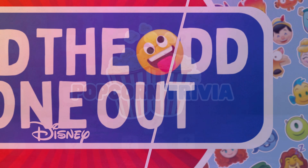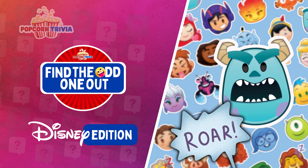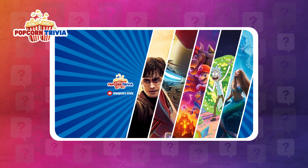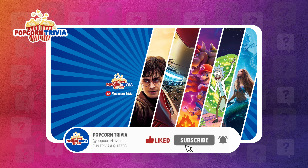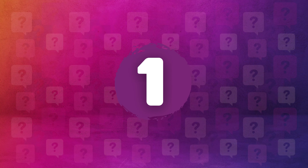Welcome to Popcorn Trivia. Today's game is Find the Wrong Emoji, Disney Edition. There are 30 challenges and a final bonus challenge. Don't forget to like and subscribe to the channel, and also activate the bell for more super fun new games. Also comment your score below and what you think of this game. So let's start.